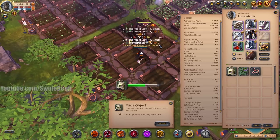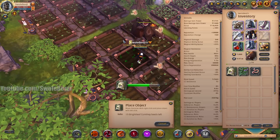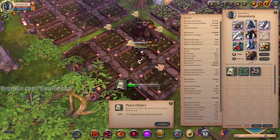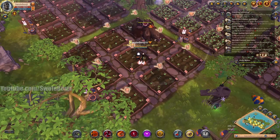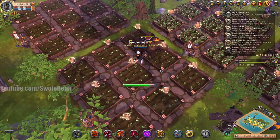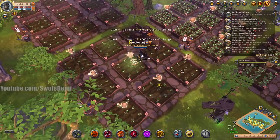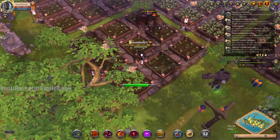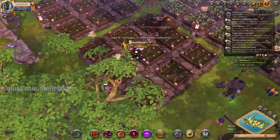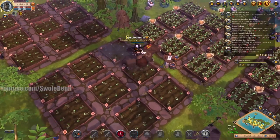Seeds sell very well. You can sell them literally pennies under what the vendor sells them for, which is huge profit. Selling the seeds can sometimes be more profitable than the plants depending on the market and the economy. The only time the seed is not worth more than the crops themselves is if you're using the crops by focus-crafting them into products — and even then it's iffy, depending on how the market is and what products you're crafting.